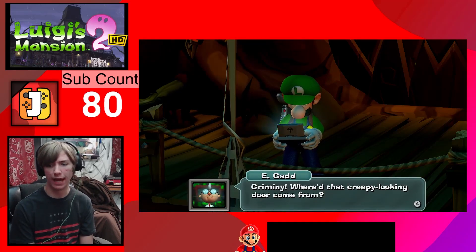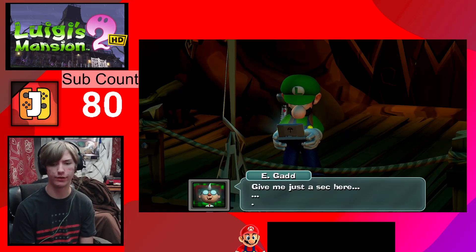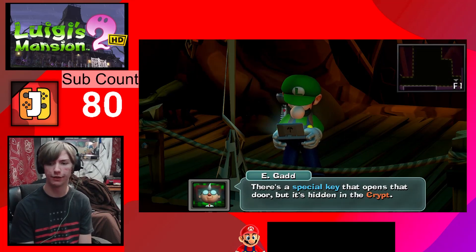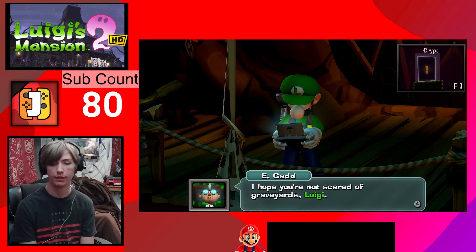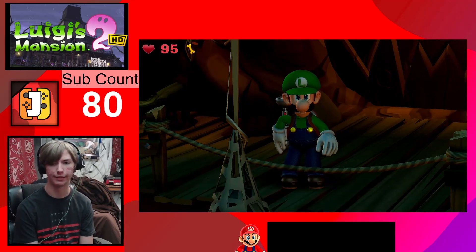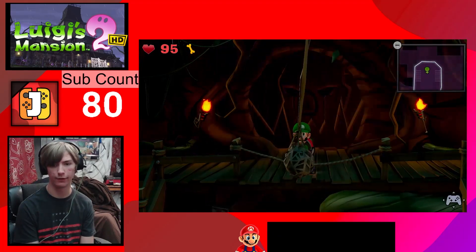Where did that creepy-looking door come from? That's the only way up to the treetop. Bingo - I found something in the Haunt Tower's records. There's a special key that opens that door but it's hidden in the crypt. I hope you're not scared of graveyards, Luigi - it's not like they're full of vengeful spirits or anything. All right, gotta go to a graveyard.